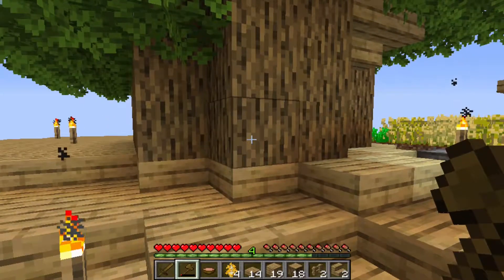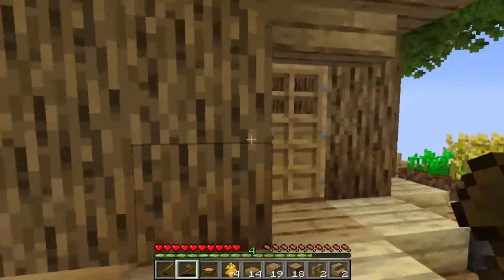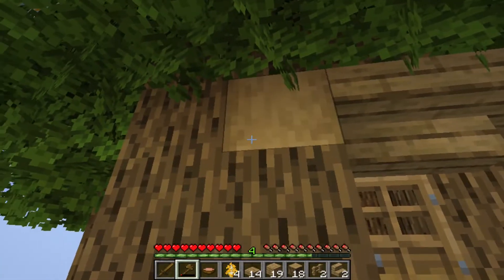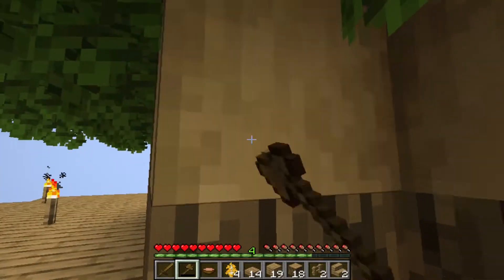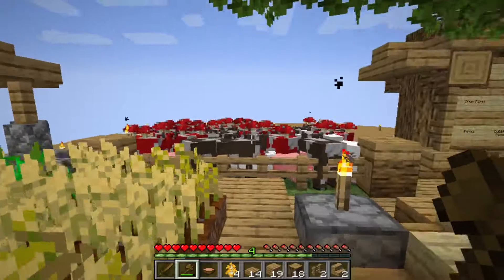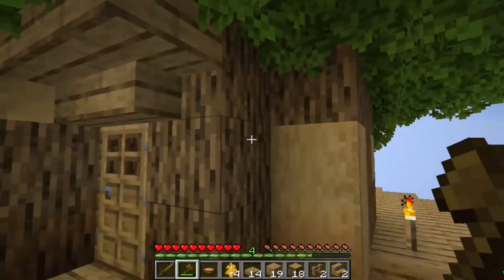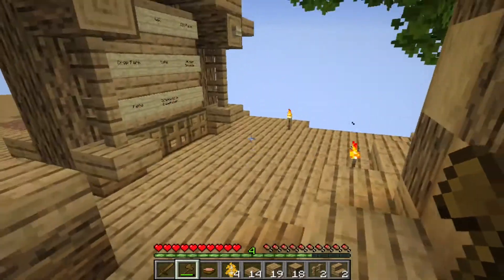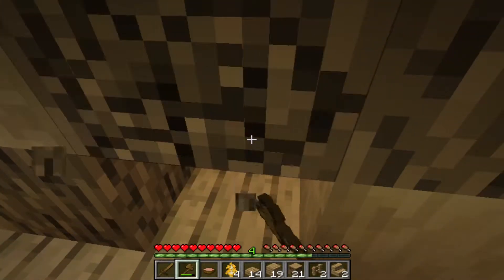The first thing we're going to do is texture the inside and the outside, starting by stripping some of these oak logs. And then we're going to come back in with some planks and add some planks to the mix.